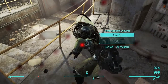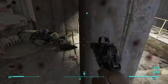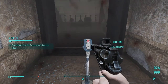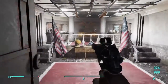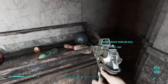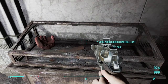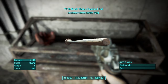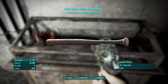So after you kill those two guys, you can collect that stuff over here. And we have found the treasure! Let's see what kind of treasure we have. On the right we have — oh, there we go — a legendary baseball bat. Small chance to send targets flying. That's pretty awesome.